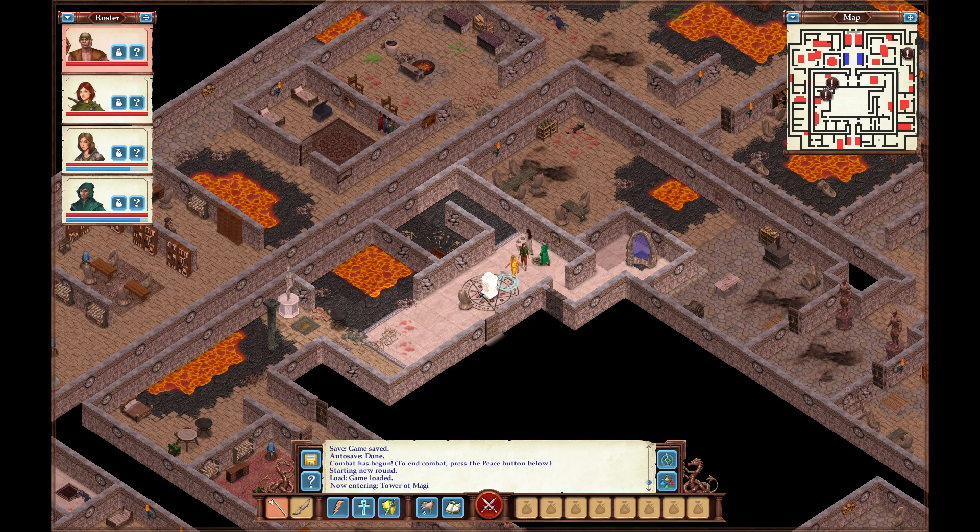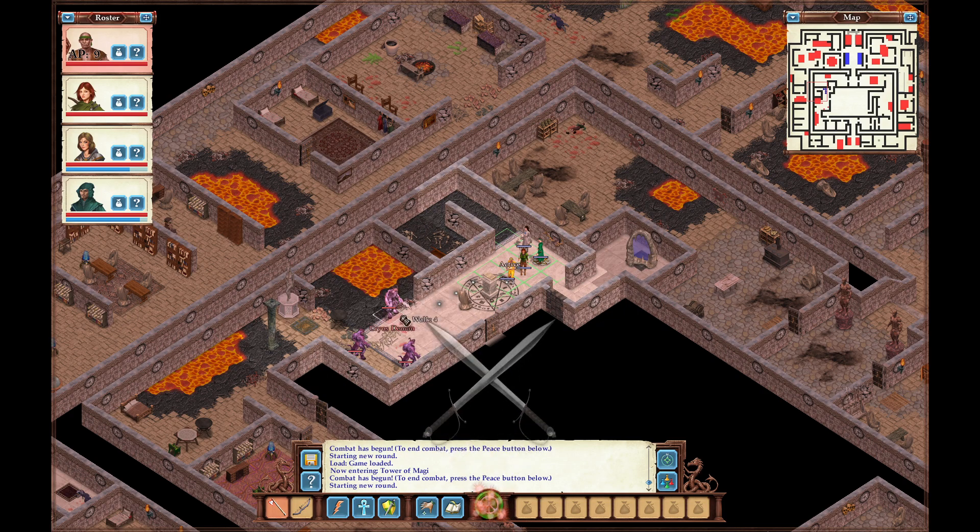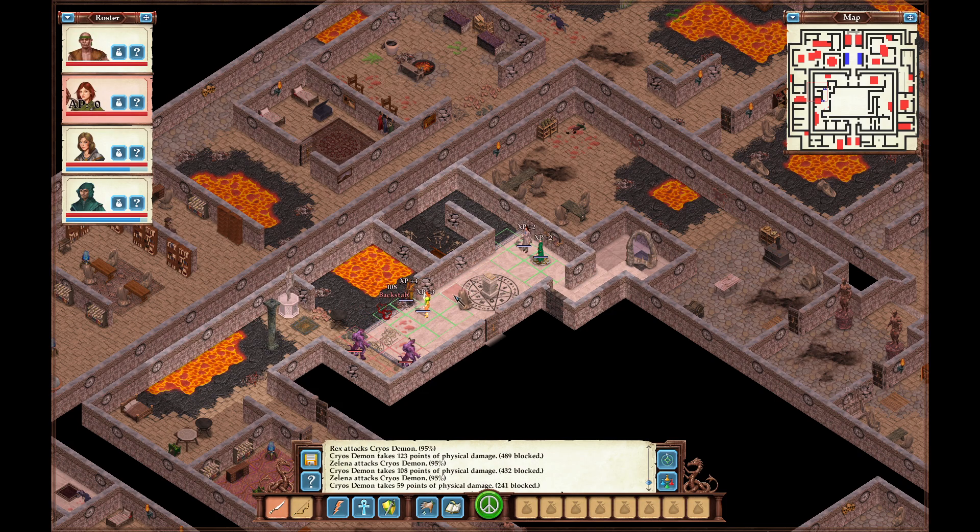You open the book and start reading — the spells are a hugely complicated affair, all of them involving the summoning of powerful, sinister creatures. Even if you were strong enough to cast them, you probably wouldn't want to. At the end of the book, however, you find something useful — it's Linda's journal, where she kept track of the results of her experiments. The moment you turn to the first page, though, you trigger a trap. It keeps you from reading the interesting part. That's pretty serious, but whatever — we can still kill these demons.